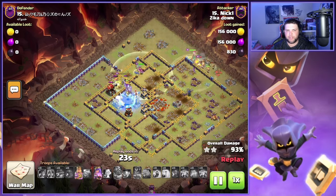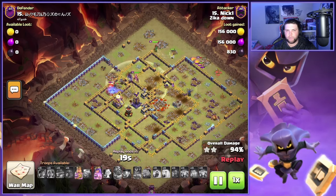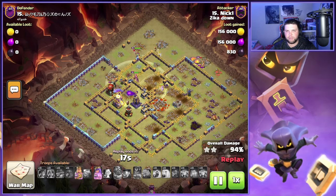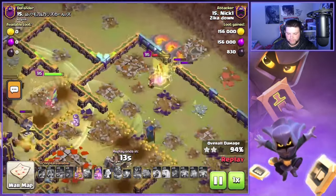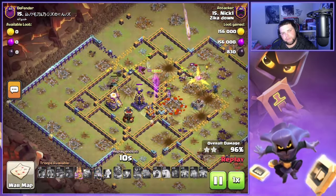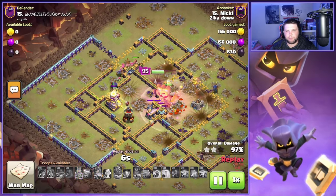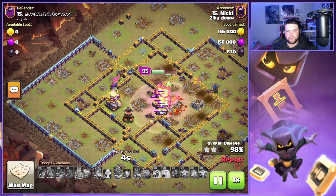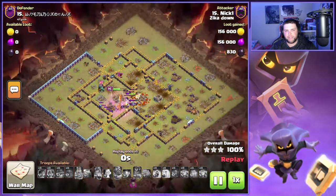The freeze comes down on the monolith, and the RC ability goes through. The king gets distracted attacking a wall by the time clan war league is over, but the archer queen and king pop their abilities and we finish off the base for a triple.